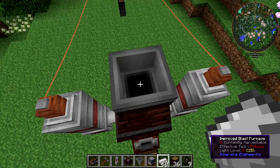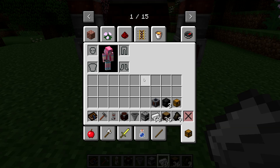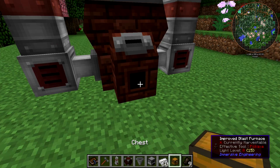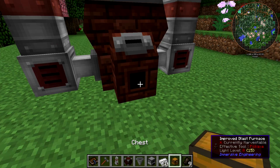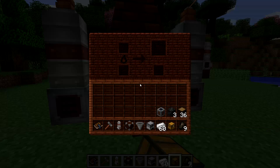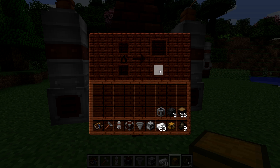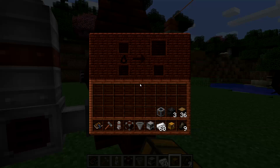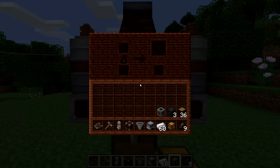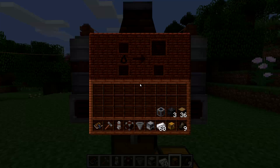Now that you know how to input items into it, how do we get items out? There is an item port at the front — you can stick any sort of inventory up against this, whether it's a chest, a pipe, or a conveyor belt, and it will automatically dump the steel that it produces out the front. On the back there's another output port — this is where the slag goes. Remember, whenever you produce steel it produces slag as a byproduct, which is actually useful to make concrete. You need to put some sort of connection out the back and do something with the slag, because if it fills up with slag it'll stop running.